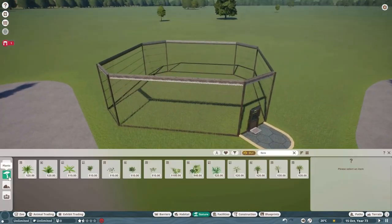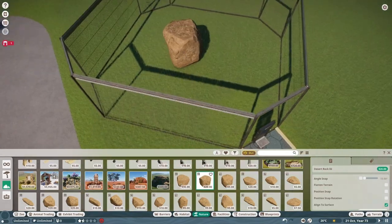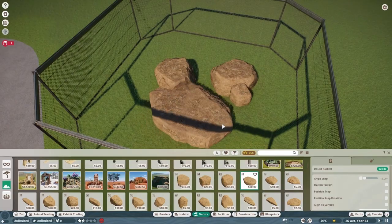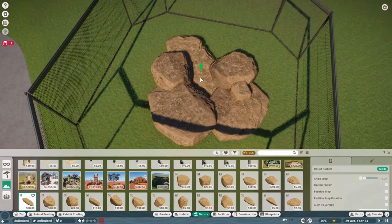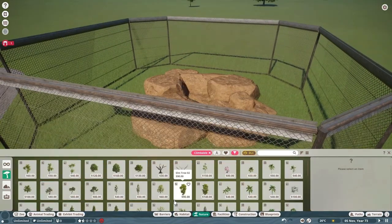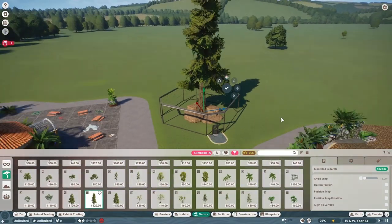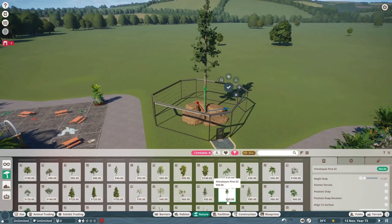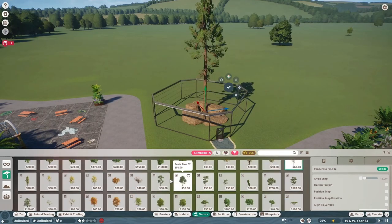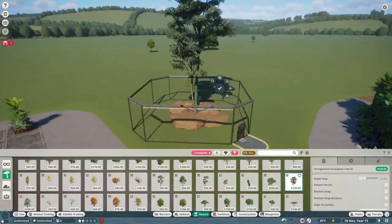You'll see why in a while, but the only way I could do it was by placing some flooring down and then manoeuvring the fencing to fit it. I don't know if there is a better technique for getting a perfectly shaped fence, but it worked okay. The basic premise of the enclosure is that I wanted a small rock pile in the middle with a tree growing out the top.